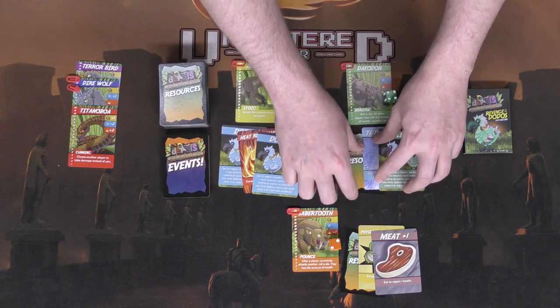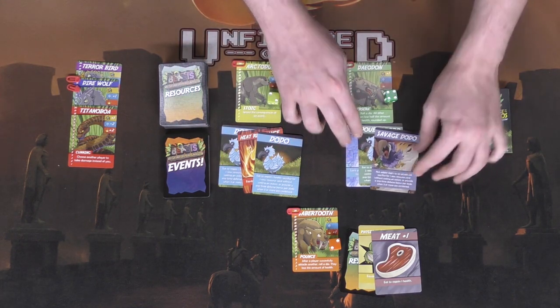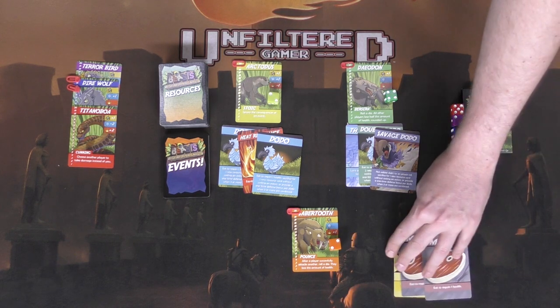Flip the resource cards over and check to see if any events trigger. Certain events will trigger from the resource deck; otherwise, simply put them in front of you. These are cards you can utilize when you need to, based on the actions available in the game.